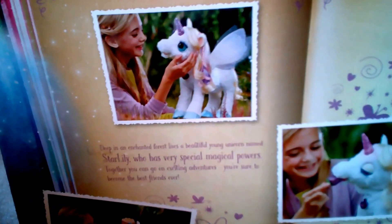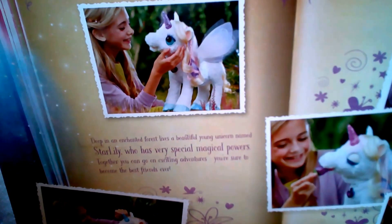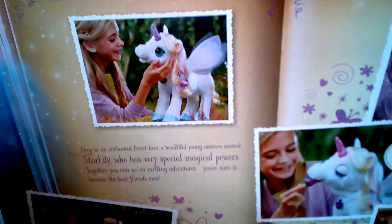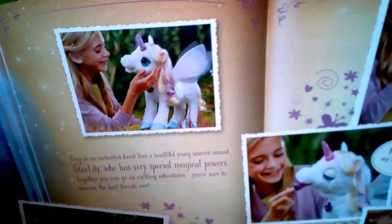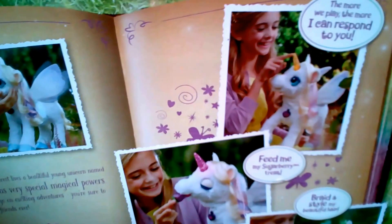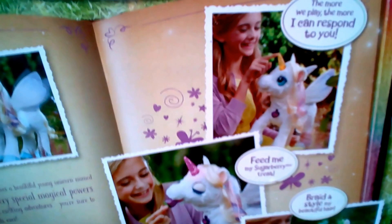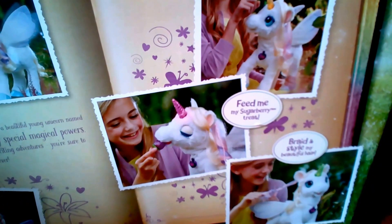Deep in an enchanted forest lives a beautiful young unicorn named Star Lily who has very special magical powers. Together you can go on an exciting adventure. You're sure to become the best friends ever. You can feed Star Lily with a sugar berry treat. The more we play, the more I can respond to you. You can also braid and style her beautiful hair.